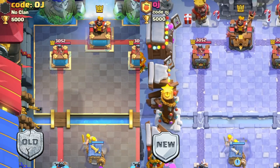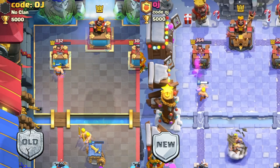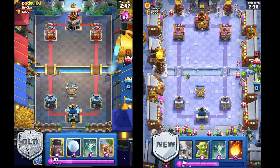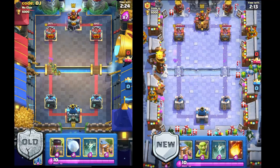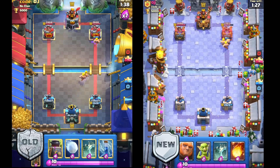The Barbarian Hut's lifetimer is reducing from 50 seconds to 40 seconds. It's a 7 elixir card, and Barbarian waves now spawn every 10 seconds — they just keep on coming. This makes really slow units like Mega Minion or Musketeer really good on your side because they can address these spawners without needing to cross the bridge. Health is reduced from 1378 to 1166, so Poison and Earthquake are really going to wreck all of these spawner buildings now.